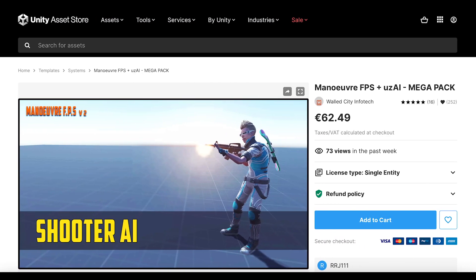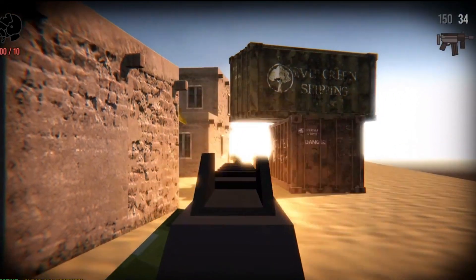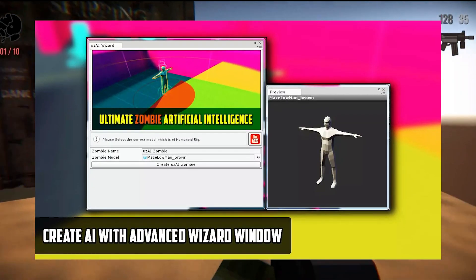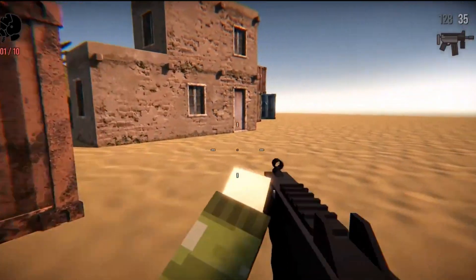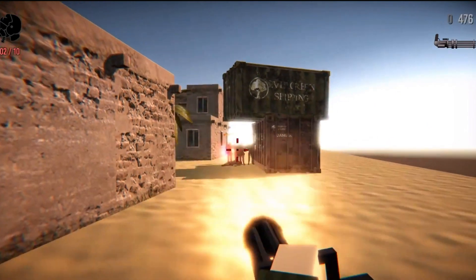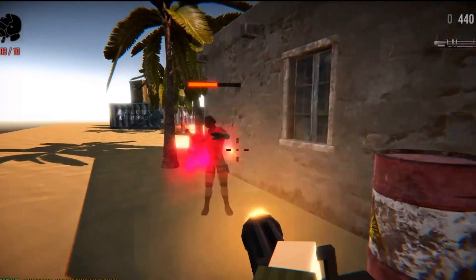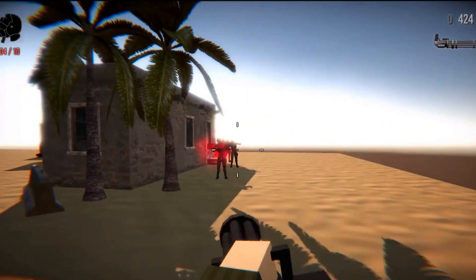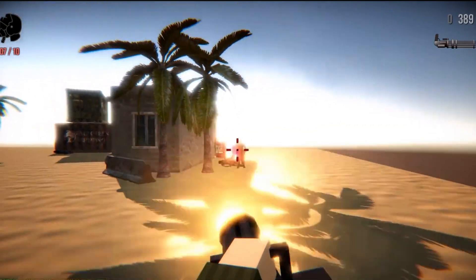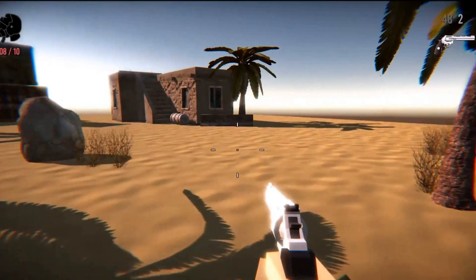Maneuver FPS Plus USAI. This asset has everything you need to start your own FPS game — from Shooter AI, to Inventories, to Minimaps, Zombie AIs — and everything is easy to implement with a very detailed documentation of 35 pages. This asset is updated every month or so and has some very good updates. There are 5 power-ups you can pick up, there's recoil, weapon bobbing, and it is really easy to create Zombie AI as well. There is also a cool demo scene to show you exactly how the Zombie behavior works.